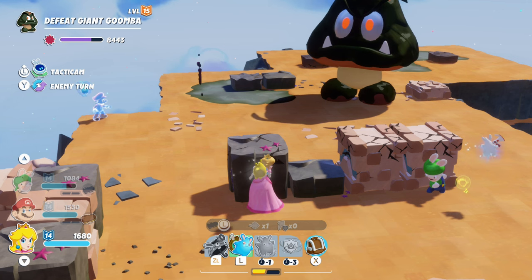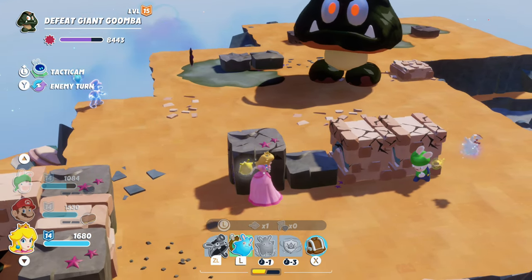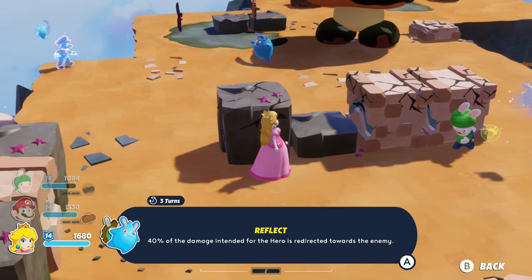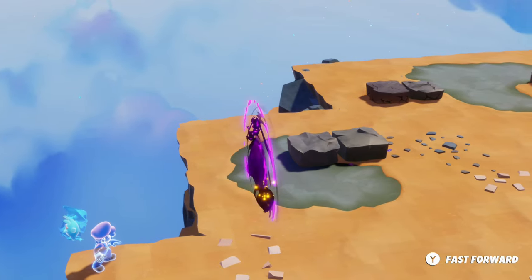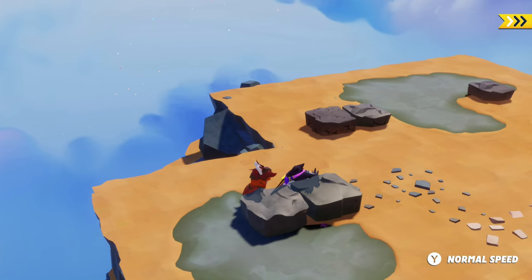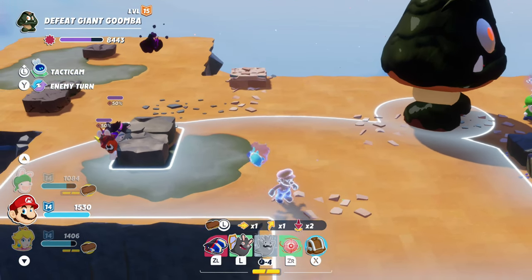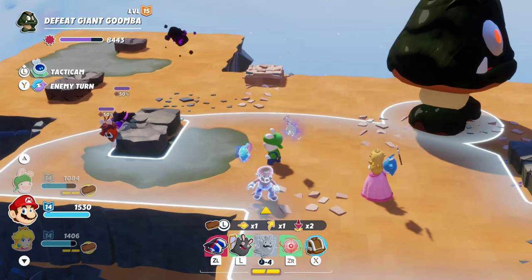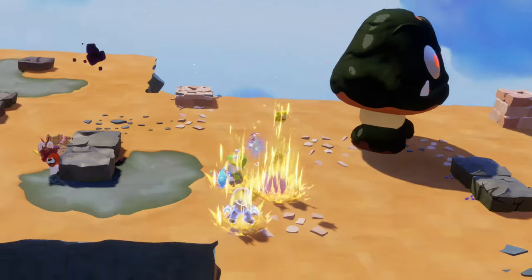We can do a power-up then refresh next turn - that'll help Mario a lot. The Goomba doesn't get Luby but does break the block, leaving us exposed to enemy shots. Luby has one shield though. We now have our boosts for Peach - it's a good time to use them. Turbo charge also boosts movement damage which is good for Mario.